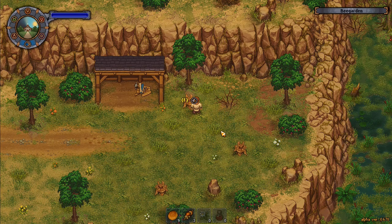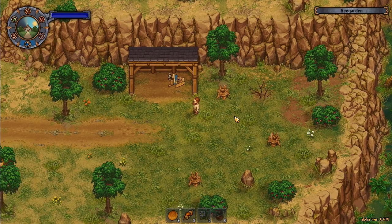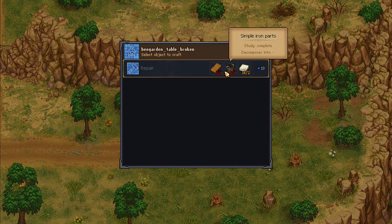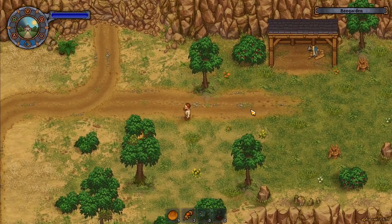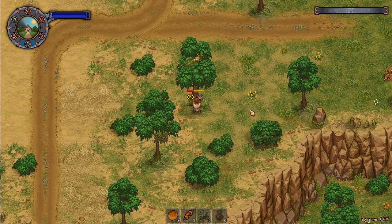I can chop that down by the look of it. Let's go back to repairing — I need four wooden planks and four simple iron parts, those are simple enough to get. Is that beehive ready to harvest already? It is — that was remarkably quick, I only literally did that like yesterday.